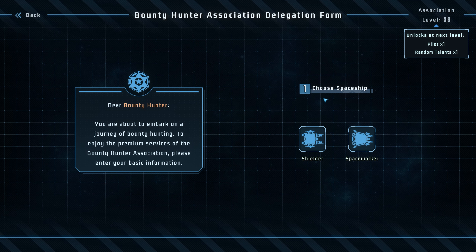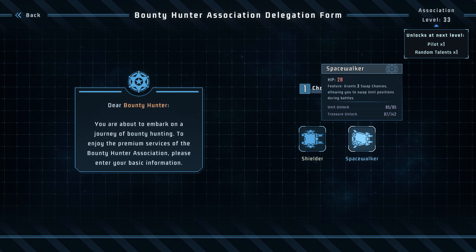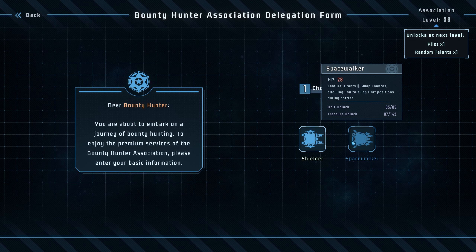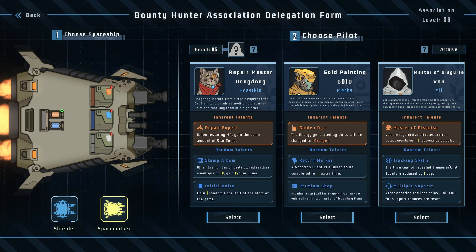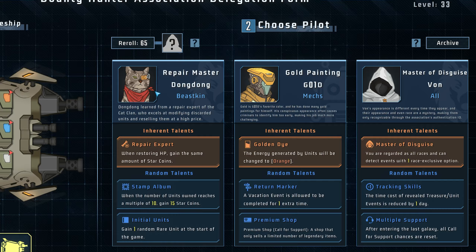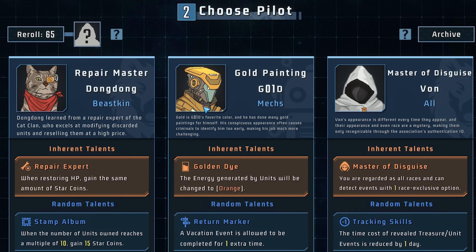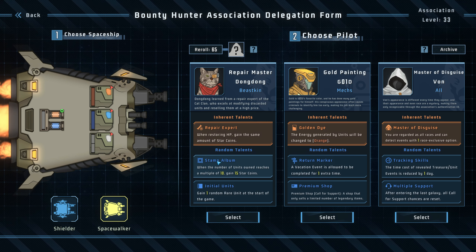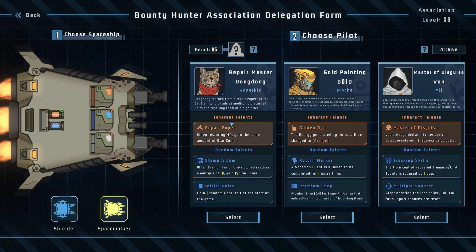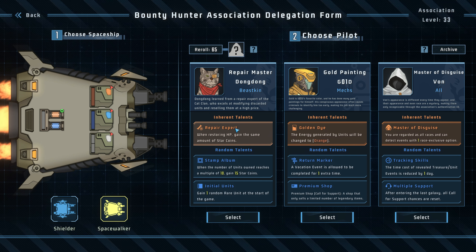We're gonna pick this ship that lets us swap things. There are a lot of unlockables and a lot of characters. You might also notice that there are cat captains — yeah, that's a thing in this. One of the coolest parts about this game is the starting choice of your character. Each captain has an inherent talent.